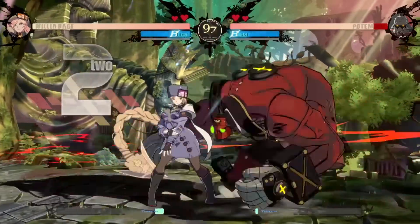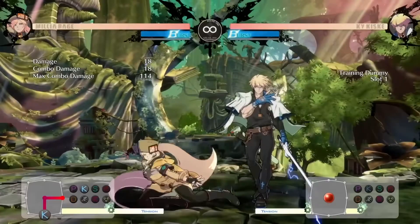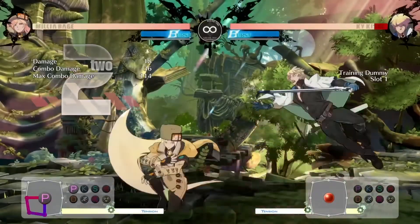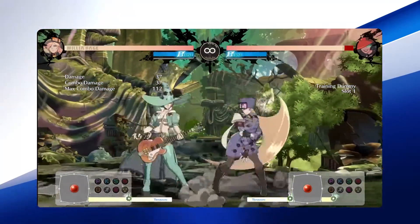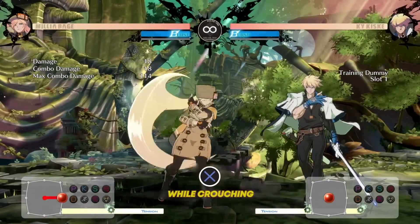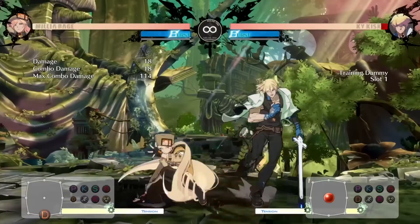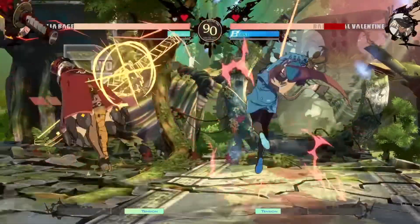Milia has many useful normals, but three that are key to her game plan involve her Jump Heavy, Crouch Kick, and Crouch Dust. Jump Heavy is going to be great for anyone dashing above their opponent to get a hit or apply pressure. With Crouching Kick hitting the opponent low, this into Crouching Dust allows Milia players time to go into one of her key special moves, Tandem Top.